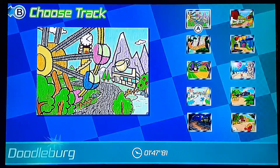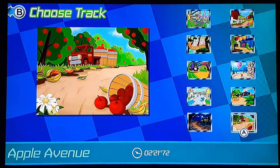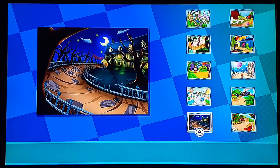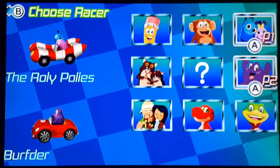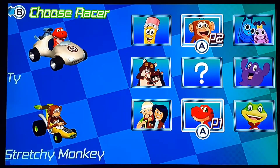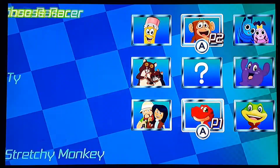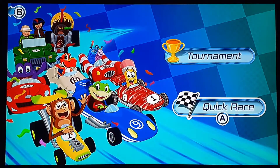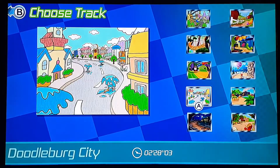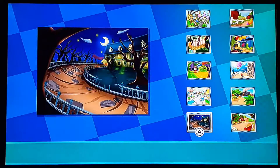And this time is Kayden's pick for the track. Yes — let's go out of this and pick a different car. Okay, I'll be Stretchy Monkey. I'll be Ty. Looks like Kayden chose to be Stretchy Monkey this time. Okay, quick race — this is the last one. So let's see — we're going to Spooky Woods. And we're going to do a flip and back up like last time.